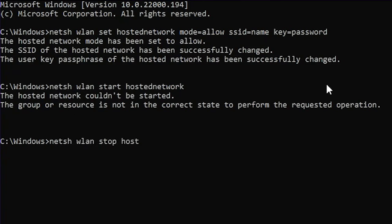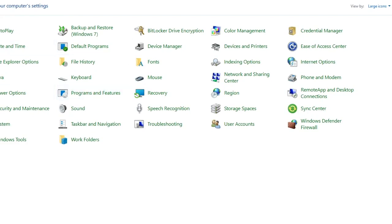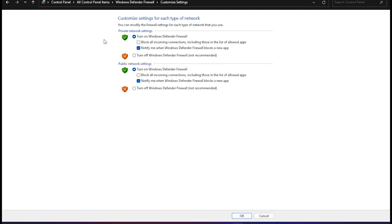That's all about connecting. Now let's make the settings. First, load Control Panel and then go to Firewall, and turn it off like this.